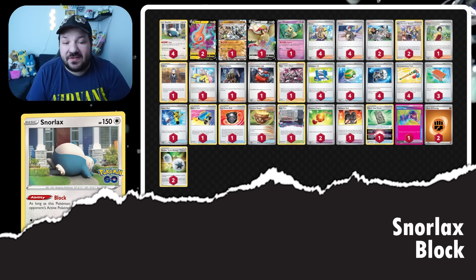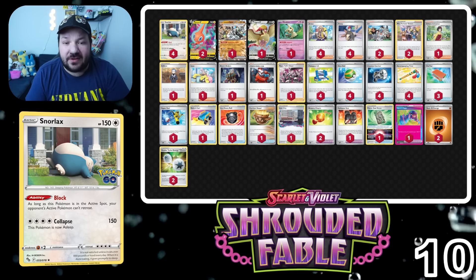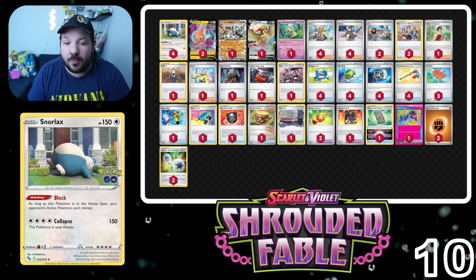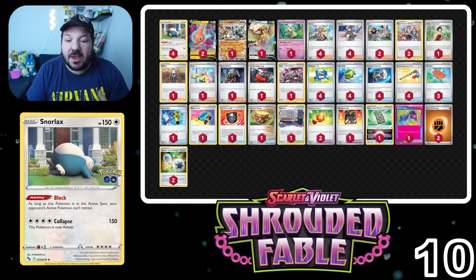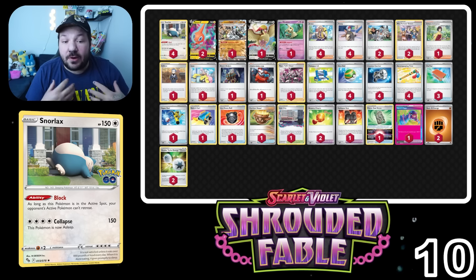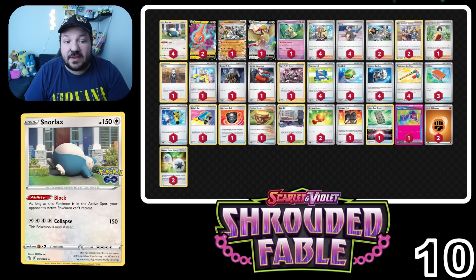Kicking off our list at number 10 is Snorlax Control. This is a similar Snorlax list I've been covering in the Shrouded Fable builds and I don't really see a reason to change it. We have Cornerstone Ogerpon EX in an attacking role — D-Mail lets you attach a Fighting and a Double Turbo to your Cornerstone so you can knock out pesky Pokémon like Duskull that can get through our Cornerstone Ogerpon.